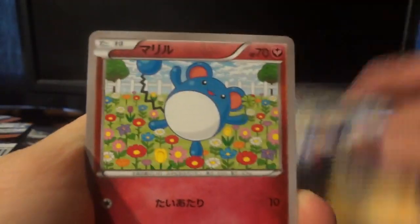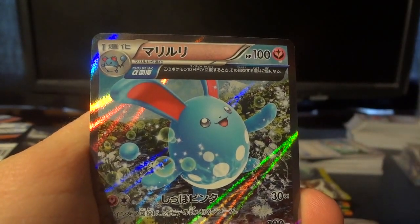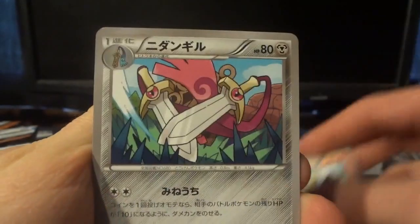I know that time is valuable, time is money, so I'm trying to keep things moving. We pull another Azumarill — did we pull one in the first set of packs? I think we did. I'm actually rushing for my own sake as well because I've got to swing by work later and take care of something, because there's nothing that says day off like going into work, right?